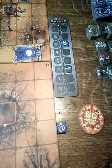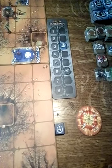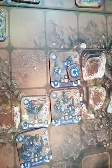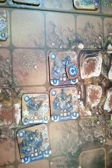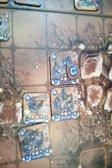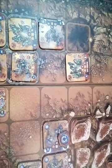We continue with Turn 3, and unit 4 of Space Marines is the first to activate: the Vanguard Veteran Squad. The first squad has a wound because they got shot by the Killer Can, and now they're going to advance and close combat the Orcs to make them less effective.